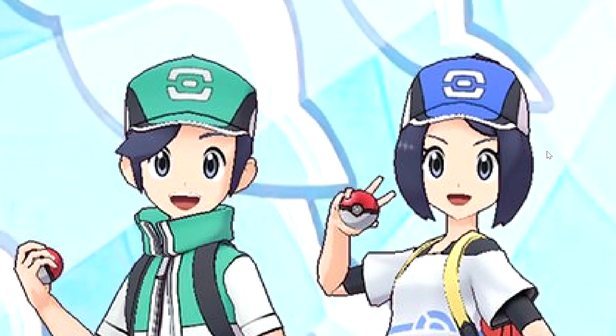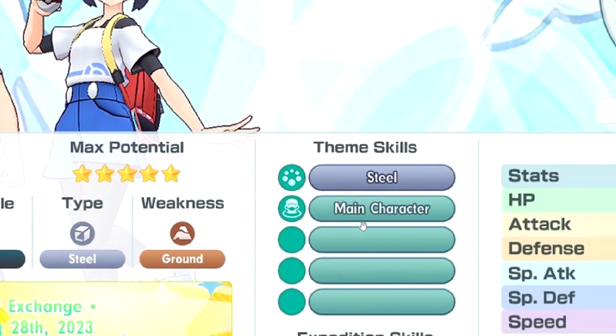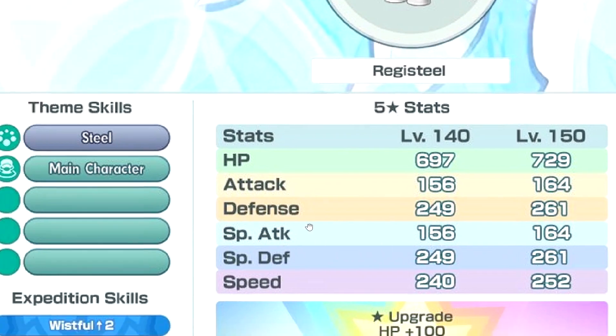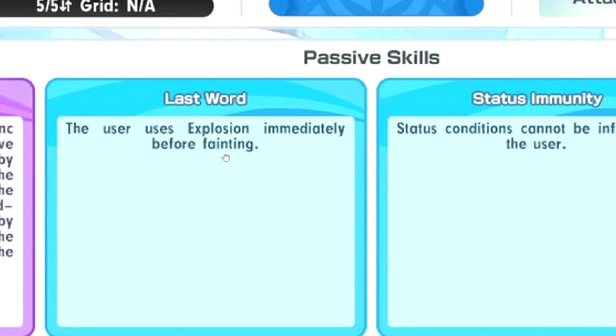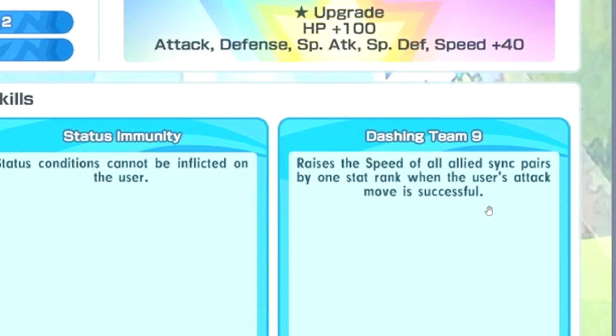Next up is the protagonist — Steel support. I will lose my mind if it's not support. Weak to ground, Steel main character. Same HP as Dana. Defense not bad. Speed also the same as Dana — just copy-paste stats. Steel master passive, also explosion. Status immunity. Action Team — so this one can buff speed when you attack.